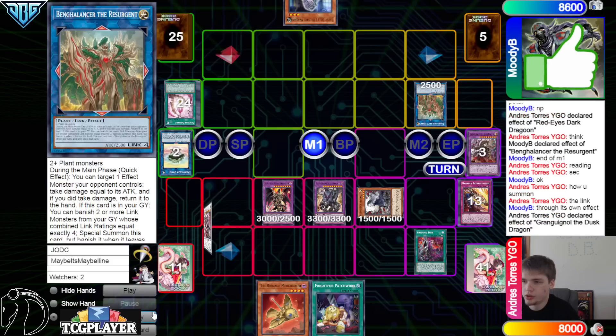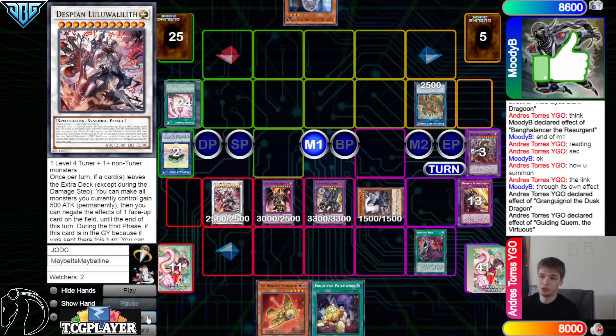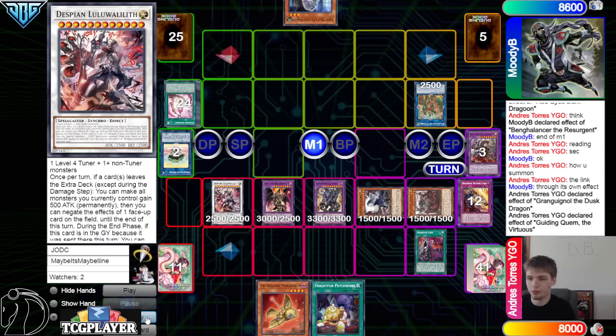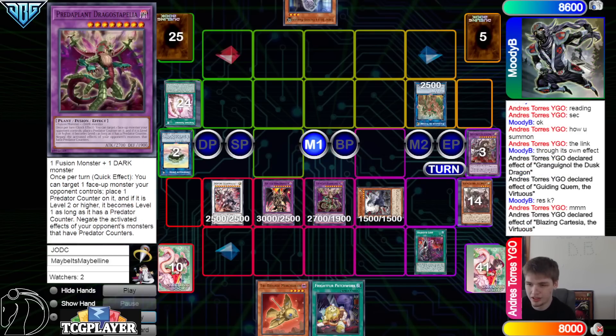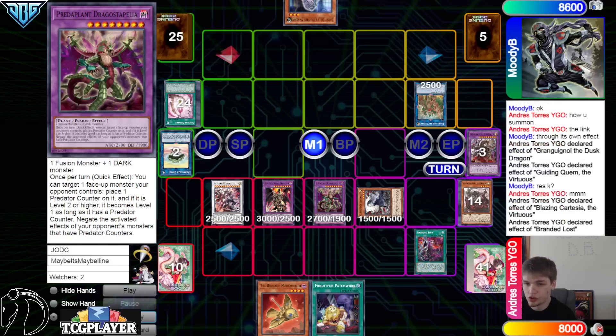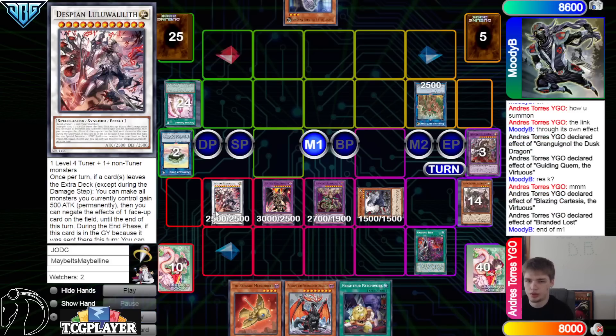They go Grand Goyle effect — that was brought out through its own effect — and bring out Lulu. Then Quam effect brings out Blazing Cartasia, and Blazing Cartasia effect diffusing the Dragostepalia. New chain link: Lost one, go grab Shrouded. It decides not to activate Lulu to make our monsters getting five, so they could crash or just beat over Quam.